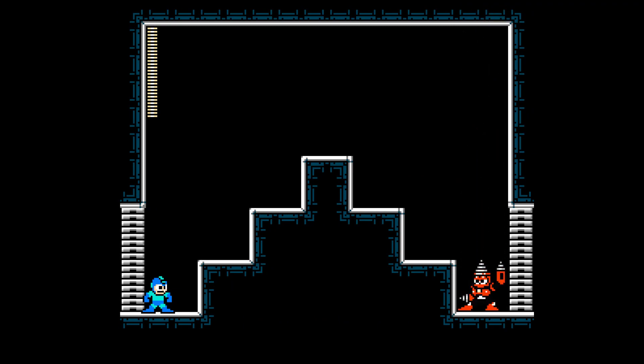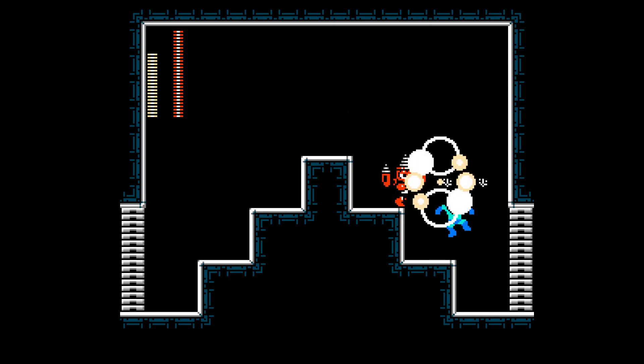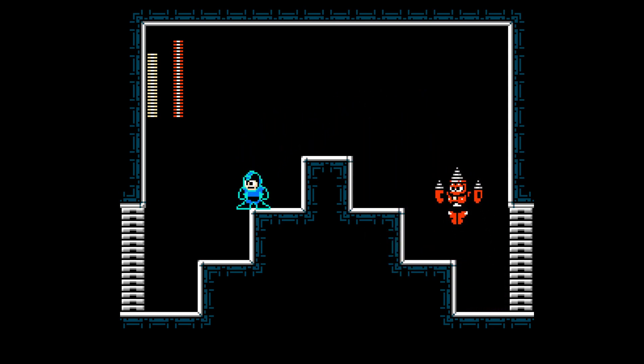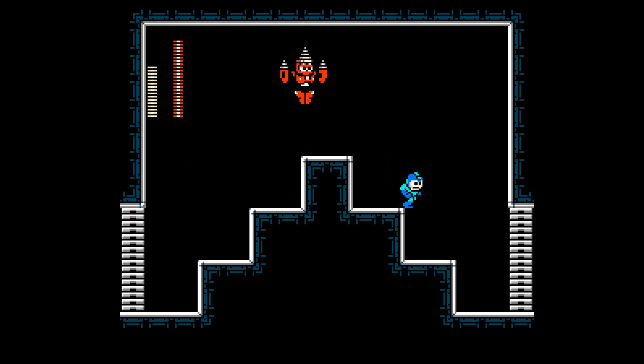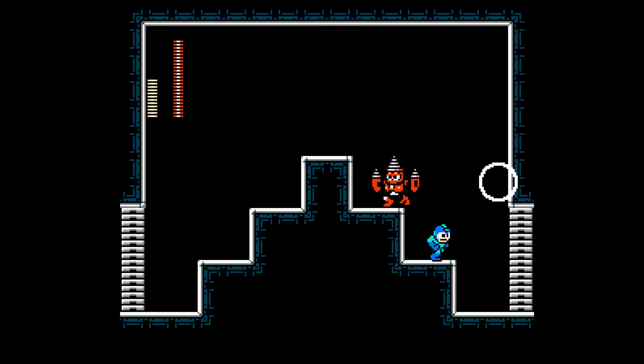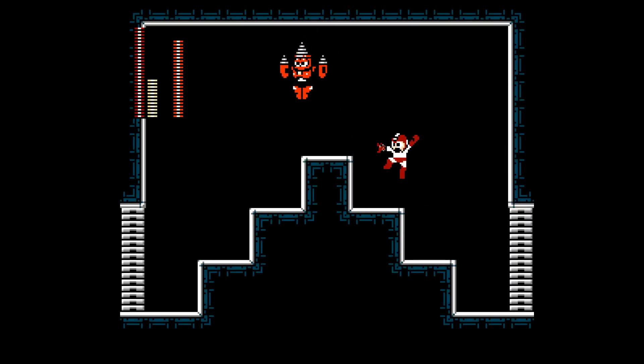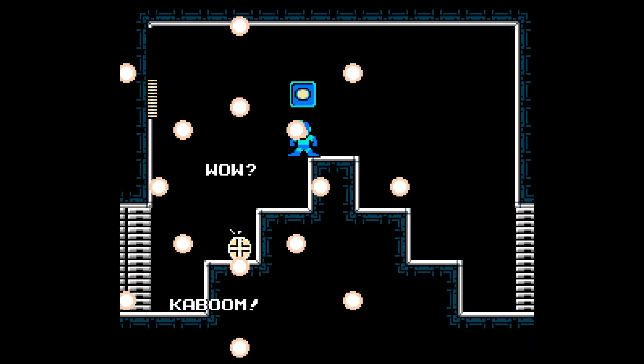Finally, Drillman hasn't had any customization done to his AI, but now he can move on uneven terrain, which was not a feature in the original Mega Man 4 — not that there was uneven terrain where you fought him anyway. But as you can see, he'll now jump and walk over uneven surfaces, as well as drill properly to resurface in the correct place. And there's really not much to it other than that.